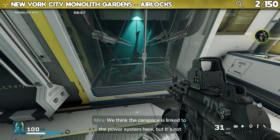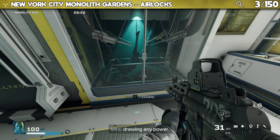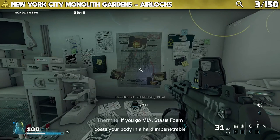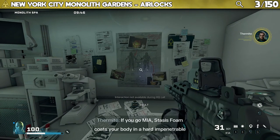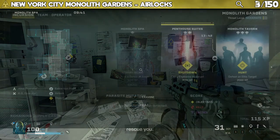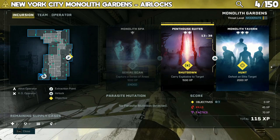Two more can be found in the airlock between Monolith Spa and Monolith Tavern. Dialogue heard: "We think the carapace is linked to the power system here but it's not drawing any power." And: "If you go MIA, stasis foam coats your body in a hard impenetrable shell giving React time to rescue you."